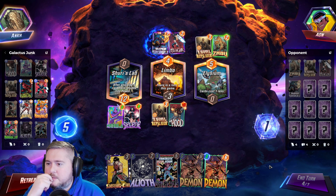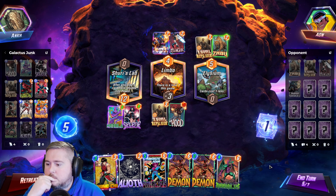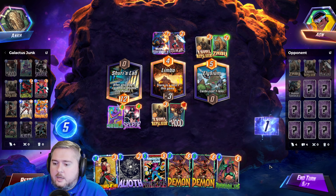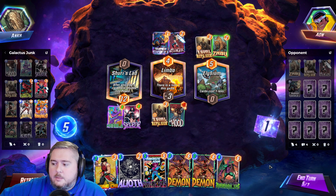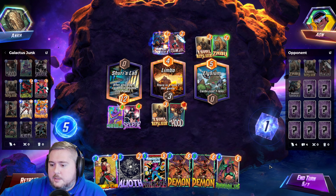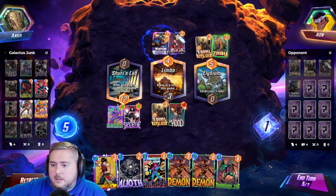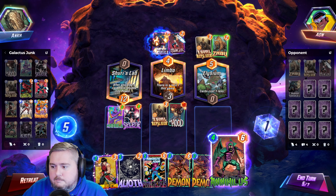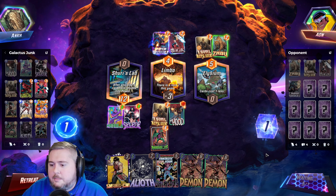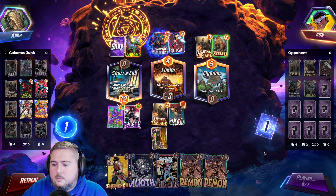And he's going to get my Ravonna. Kind of want to do nothing again. Would have been really nice if we could have got a Hobgoblin, because then we could throw it right, potentially close off that lane, and then Galactus them. But we don't have priority, so we can't just draw Nihilus. Not so sure what to do right now.